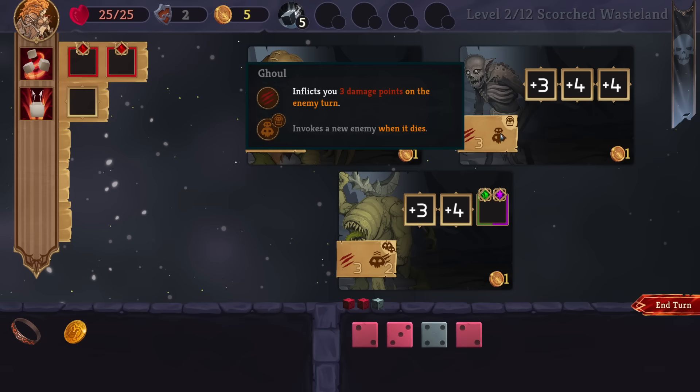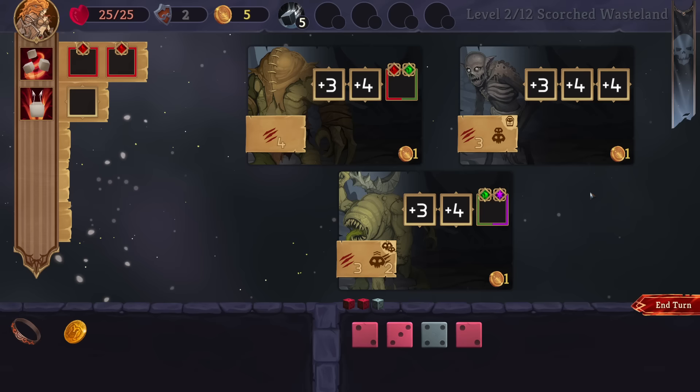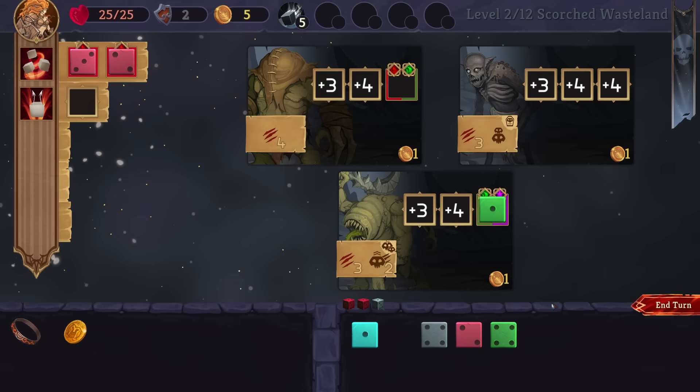Let's figure out an order. This one invokes a new enemy when it dies. What does invoke a new enemy mean — on death it's going to summon a new one? This guy goes first if we get the right tool. Otherwise that was going to be a little bit gross.